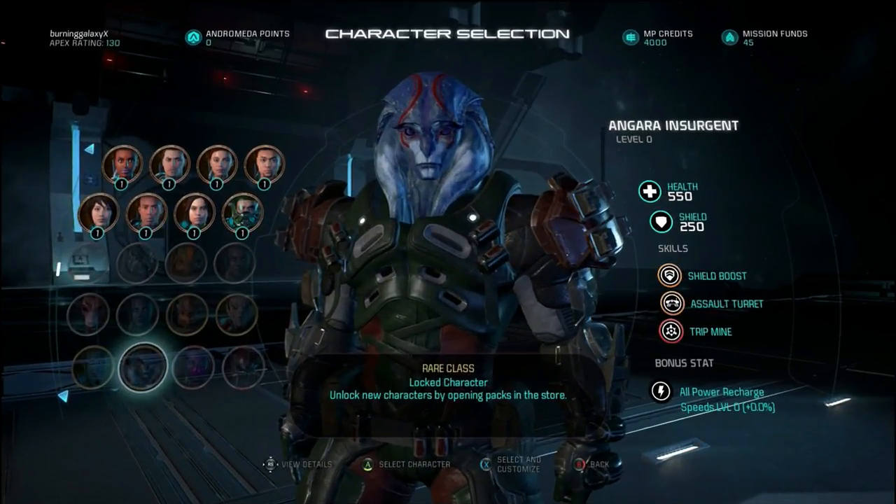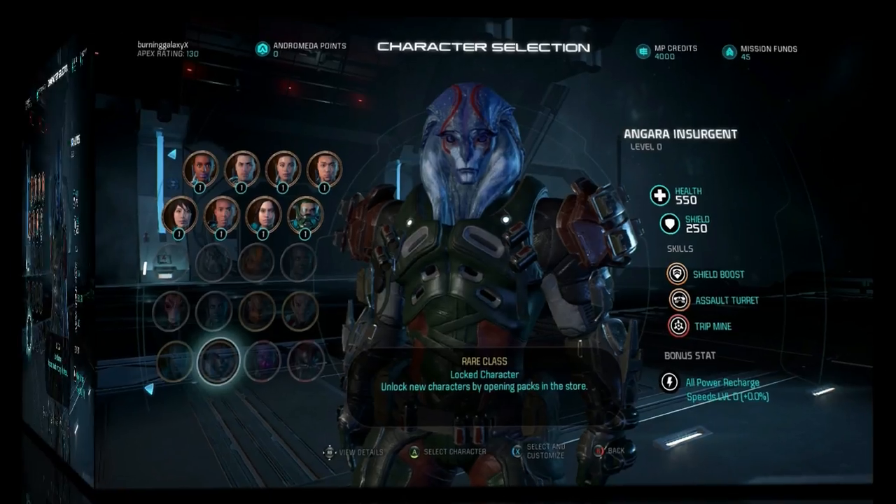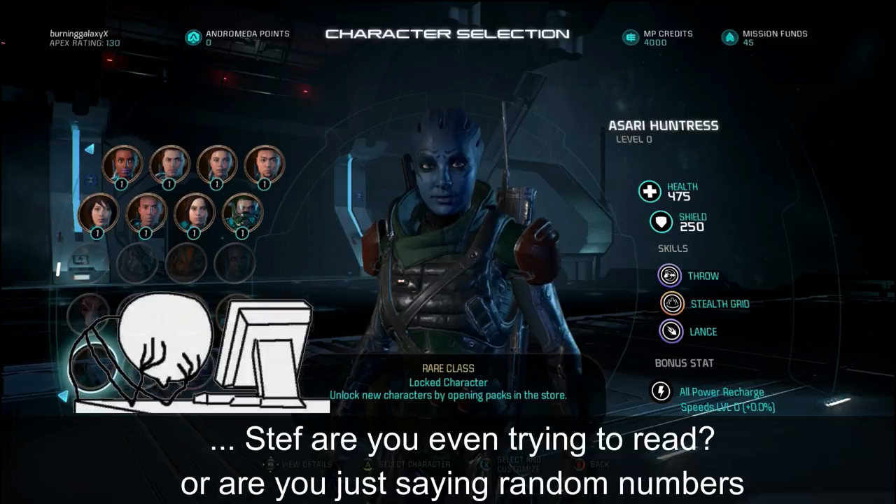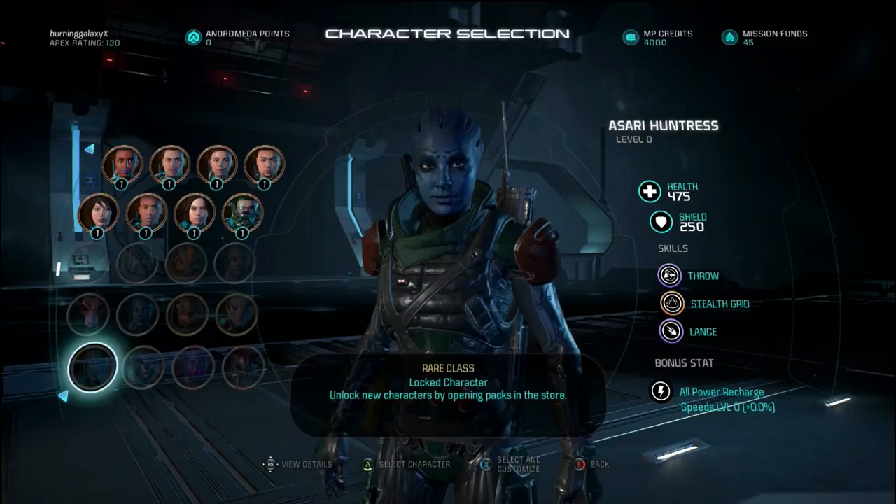Up next is the asari duelist with 500 health and 300 shields — very nice. They've got the charge ability, the backlash ability, and the launch ability. Up next is the angara insurgent with 550 health, a little more than standard, 250 shields. They've got shield boost which gives them even more shields temporarily, the assault turret, and a trip mine you can place in the ground that explodes when an enemy walks over it.